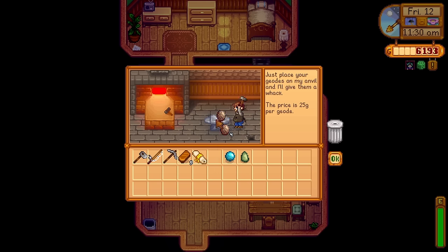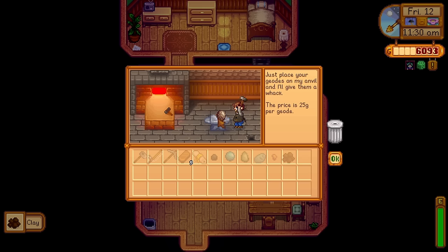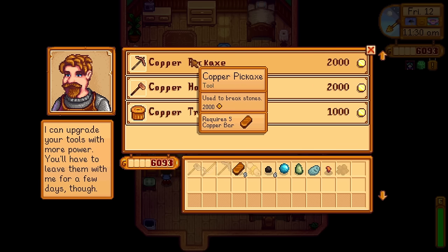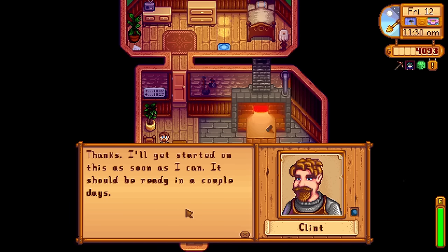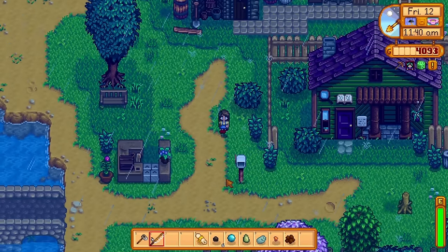Okay let's start with processing the geodes. Give us something good, Clint. A piece of clay is actually very helpful. More coal — okay cool, thanks Clint. Let's upgrade our copper pickaxe — it still requires five copper bars. I was slightly worried it would require something different, like iridium. Imagine if it needed iridium for a copper pickaxe — I would literally cry. Thank you Clint. It was a lot of money but we really need it.